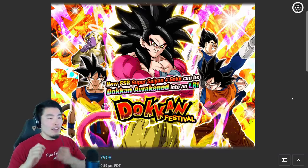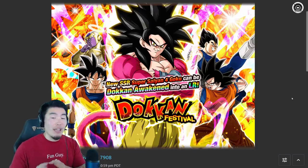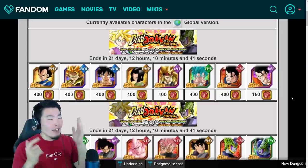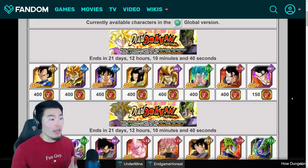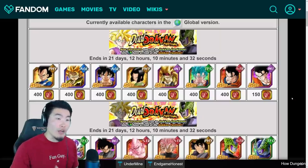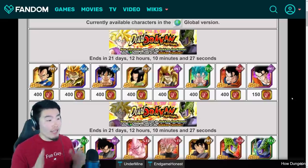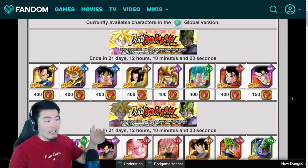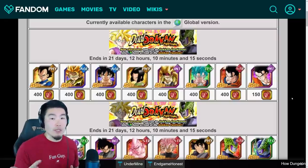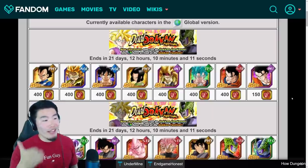That something better would be the Dokkan Fest Exclusive LRs. We have LR Gogeta, LR Vegeto, LR Super Saiyan 4 Goku, LR Super Saiyan 4 Vegeta, LR Gohan and Goten, LR Gohan, and LR Cell — seven Dokkan Fest Exclusive LRs at the moment. All of these will eventually be available for purchase in the shop with red coins. The good thing is they only cost a hundred coins more — the TURs cost 400 coins, while the LRs cost 500 coins. So buying an LR Vegeto or LR Super Saiyan 4 Goku is only 100 coins more than a Ultimate Gohan, which is great value comparatively.